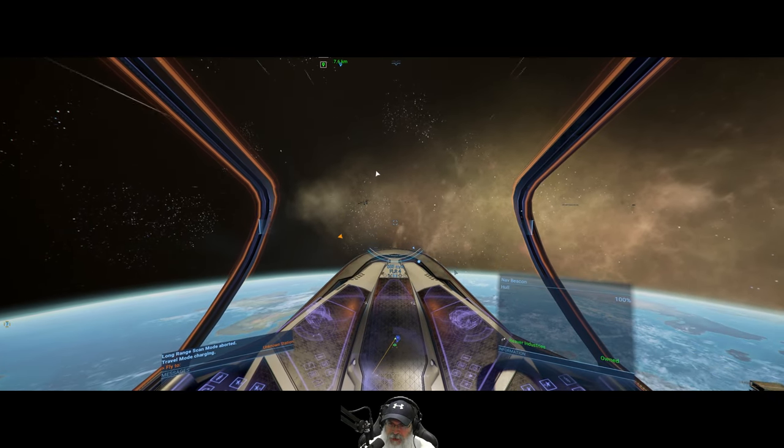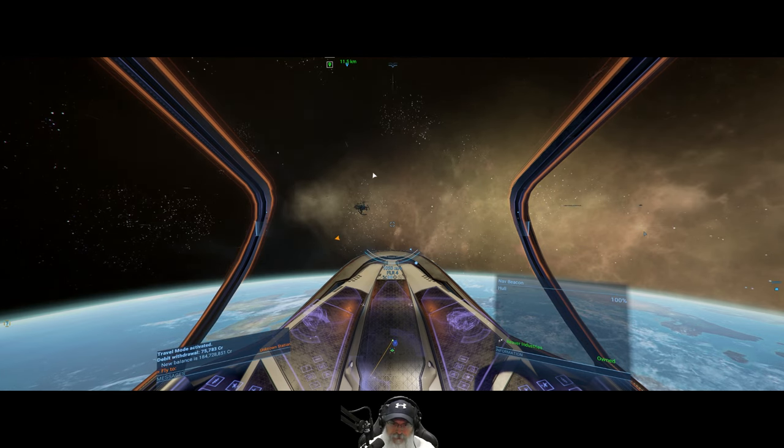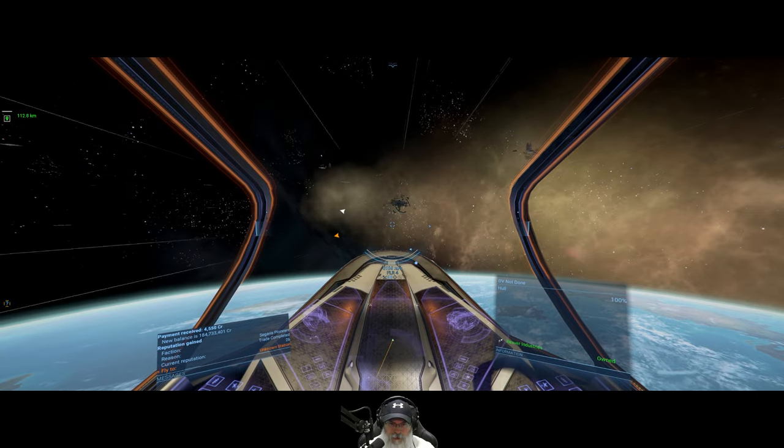Something up here keeps blinking in and out of render distance, but it's probably just a wreck, I'm guessing. Let's go look at it real quick. Is that like an exploded jump gate or something? Whatever it is, it's huge.